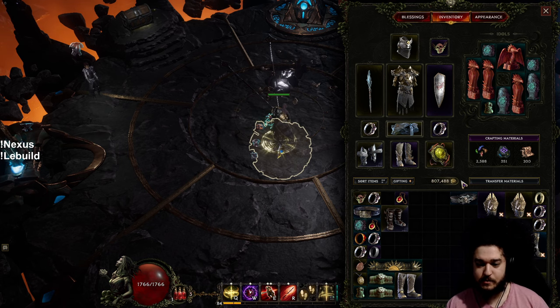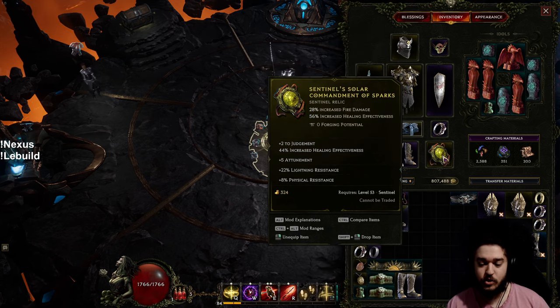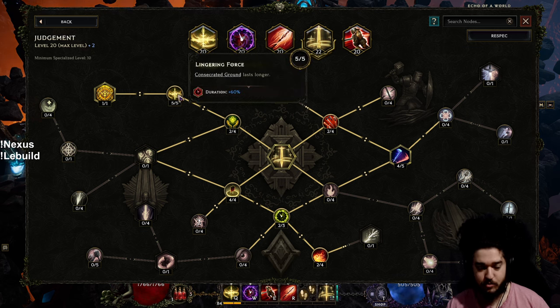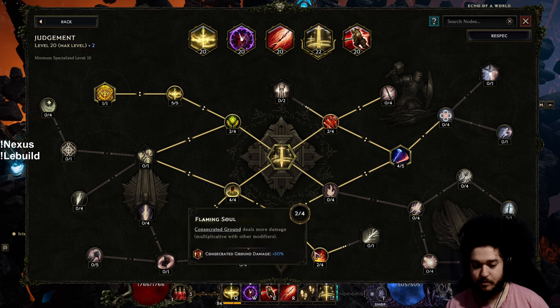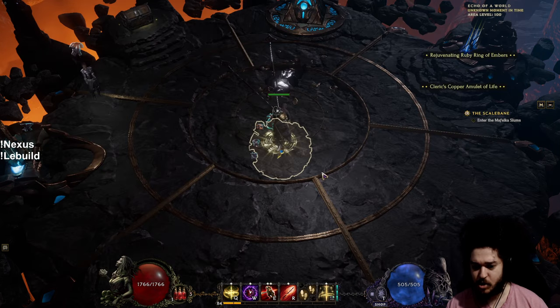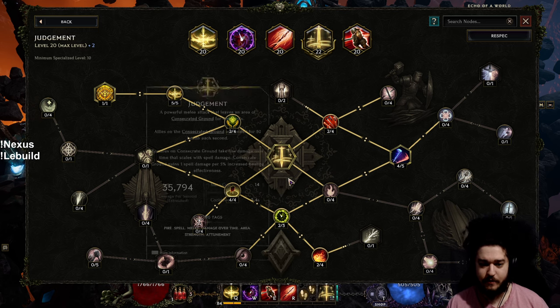Another important thing: on Relic Slots, this is where you're able to find plus-levels to Judgment. You really want to prioritize Judgment because getting plus to your skill level lets you put more points in it — which means more quality of life or multipliers. I favor extra duration and maximum AoE to make the build feel smoother. If I get extra points, I'll put them into Flaming Soul since they're multiplicative with Pious Offering. I think I'd rather max Flaming Soul before maxing Pious Offering — I'd have to test on a training dummy, but servers are still a little wonky.